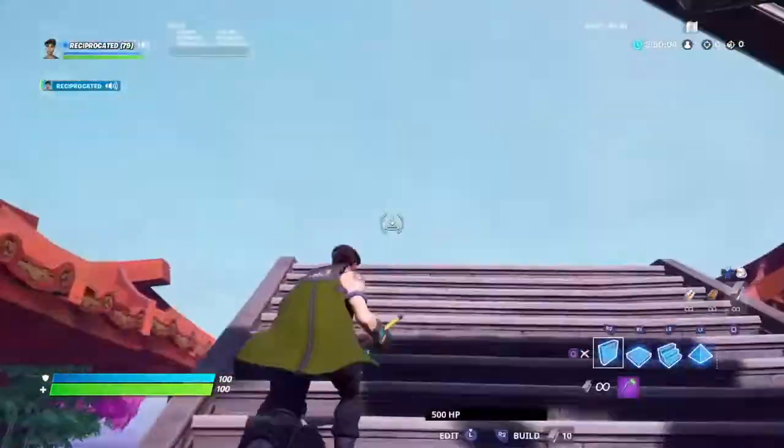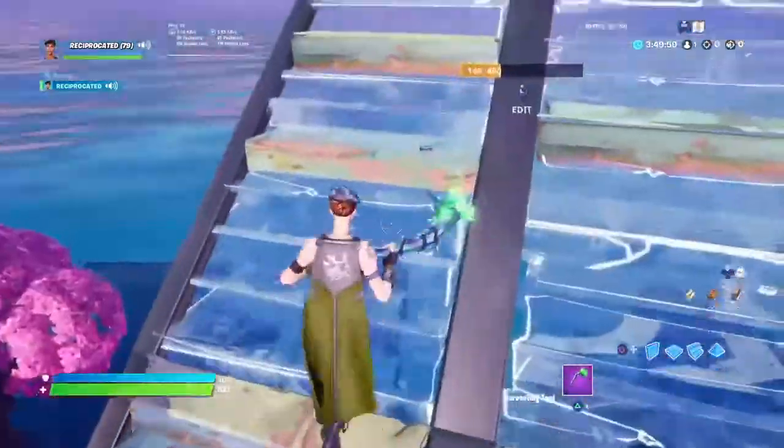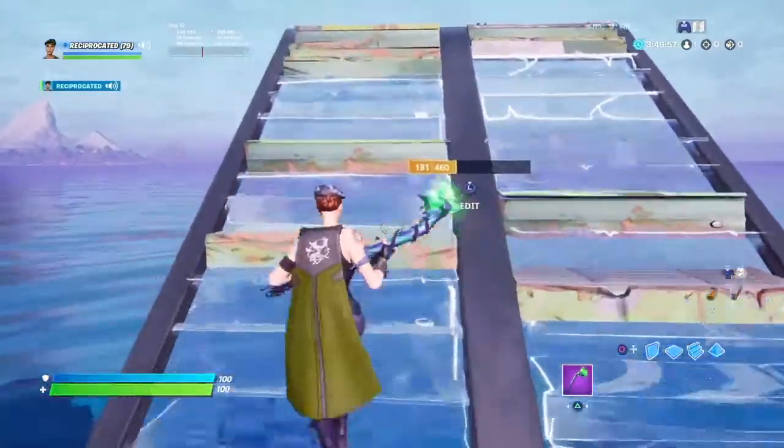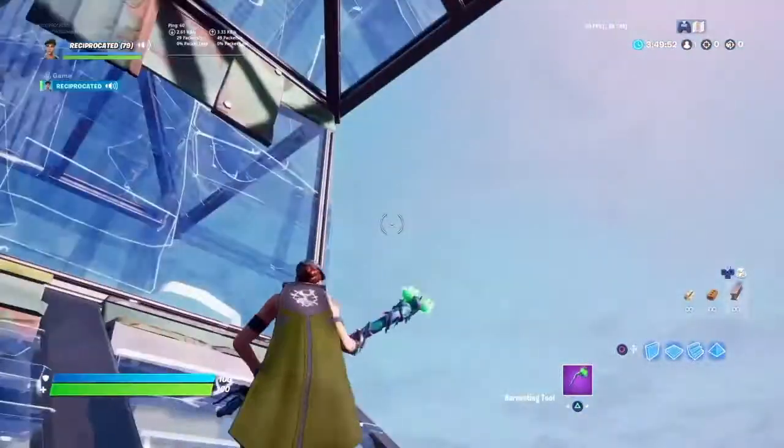For the second retake, what you want to do is get again into a ramp. It doesn't matter if it's a double ramp. It's kind of like what you want to do after you do this first retake right here — this is the next step after it.